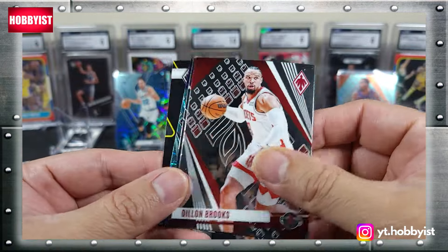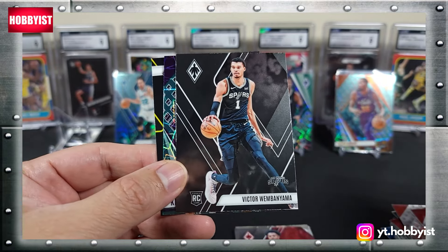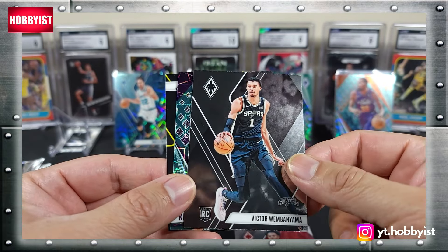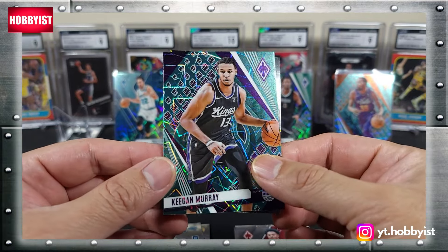Dylan Brooks, Victor Wembanyama — there we go, base Victor — followed by Keegan Murray on the teal laser.